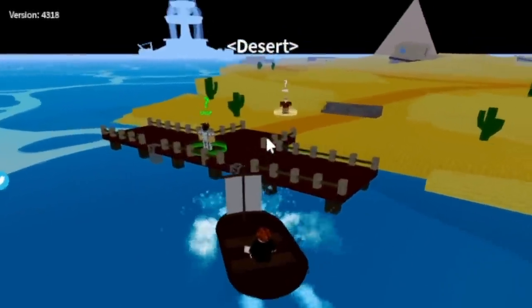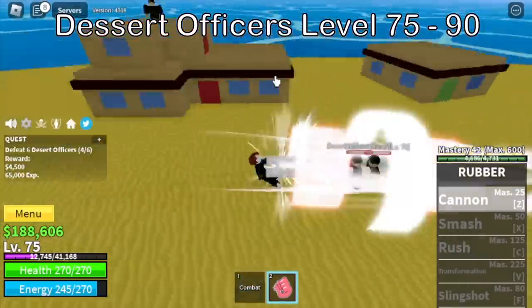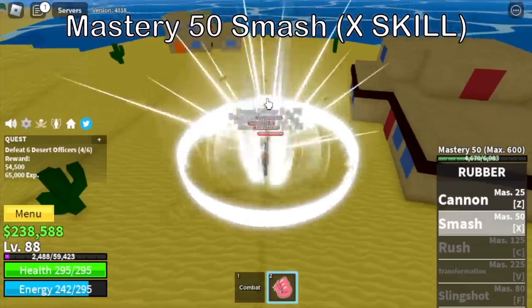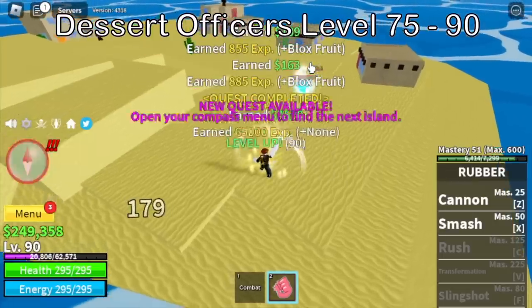Next island is the desert. Our target here at level 75 is the desert officers. Good news — we will unlock our second skill, the X skill, the smash, at mastery 50. And we're going to leave this area at level 90.